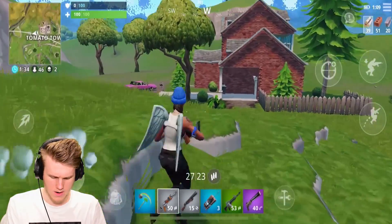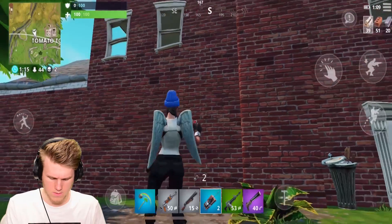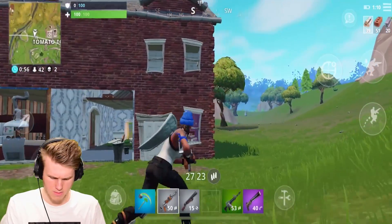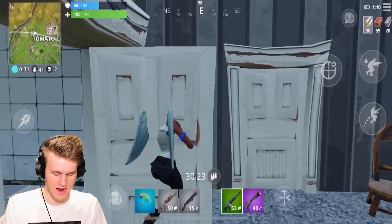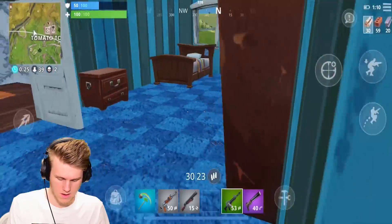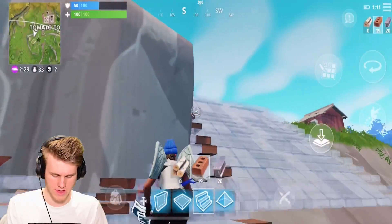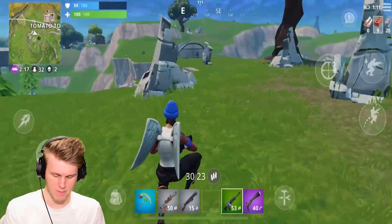There is someone in here. I wonder if I can do some plays with some C4. I want to say he's in the house — yep, that's the footstep notifications. So I'm going to throw it on and destroy. Not a lot of materials to go around so we're going to have to farm up on some trees or rocks over here. But I did hear some shots, so let's get involved.